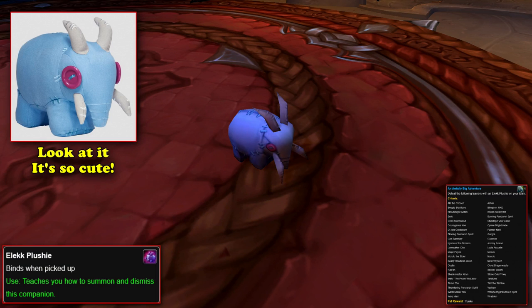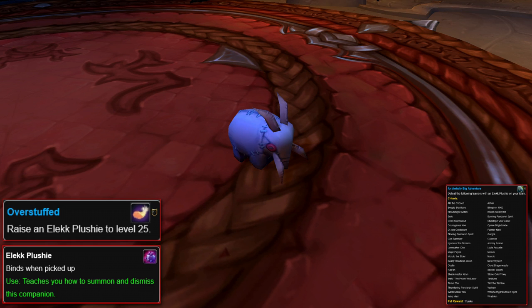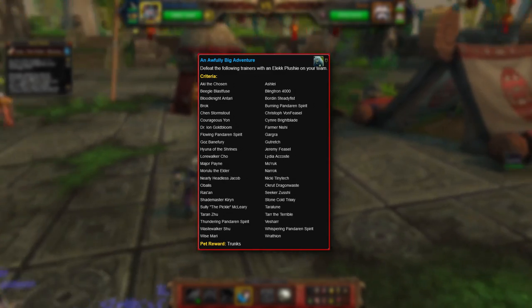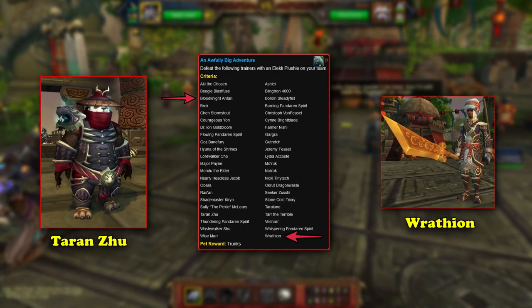The Elekk Plushie is a pet which can be made by tailors from Warlords of Draenor. You'll also need to get the Elekk Plushie to level 25 and get the Overstuffed achievement. While the Elekk Plushie is very cute, it unfortunately has no damaging moves. Instead, it has abilities such as Look Cute and Nap Time. This means that the other two pets on the battle team with the Elekk Plushie have to be able to carry it through all 44 pet tamers. To make matters worse, some of the 44 pet battle tamers required to defeat are some of the hardest in the game, even without only having two pets to defeat them with.